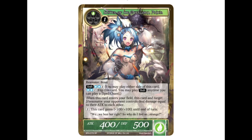Next we have the Slayer of the Overlord, Prissia — she's got Valentina's helmet right here. She's a two-drop 4/5 with shift costing two blue one colorless. When she enters your field, she and a target J/resonator your opponent controls deal damage equal to their attack to each other. For one colorless, she also gains +100/+100 until end of turn.